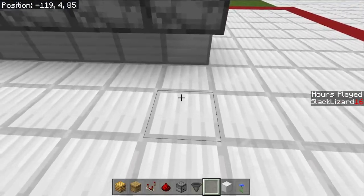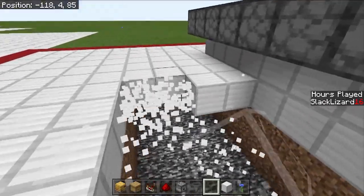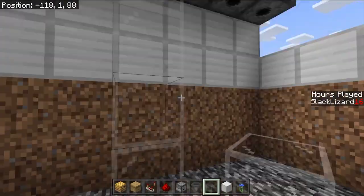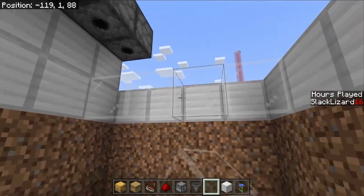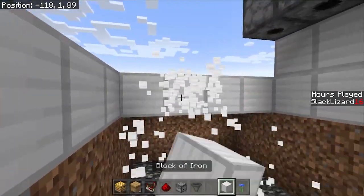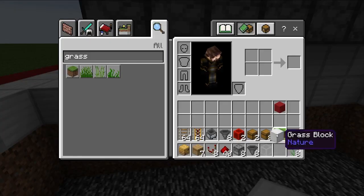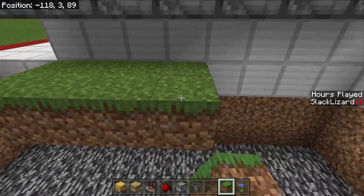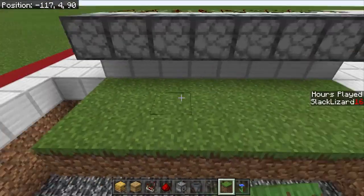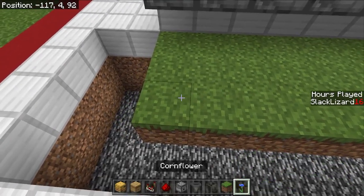After all of our dispensers are in place, we now need to dig out an area underneath. We need to dig down 4 blocks and go out 4 blocks, just so we have room to work while making our collection system. You should also run this out a couple blocks past the end. From here, let's grab our grass blocks and put them all the way around through here — 3 deep, because our beehive is going to go there. And of course our flowers are going to go right out here: 1, 2, 3, 4, 5, 6, 7, 8.